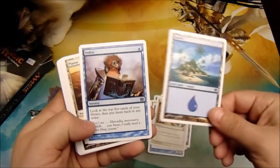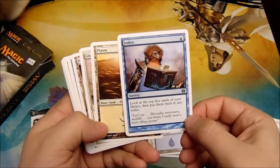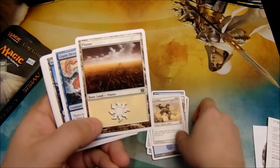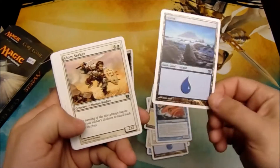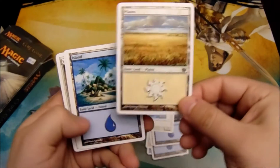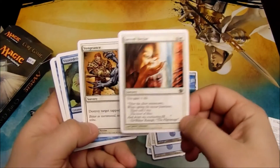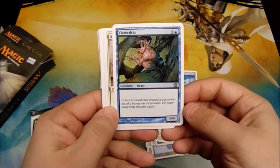Continuing the silver deck: Highfrd, Island, Index — look at the top 5 cards in your library and put them back in any order, a kind of neat cantrip — Plains, another Glory Seeker, Plains, Giant Octopus, Island, Glory Seeker, Coral Eel, Plains, Island, Sacred Nectar — gain 4 life for 2 mana — another Vengeance. Oh! There's a rare in this deck: Vizardrix.